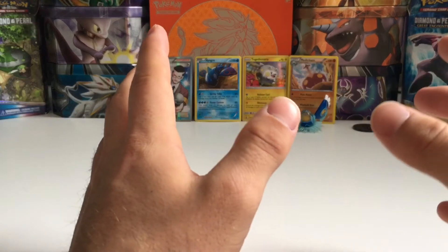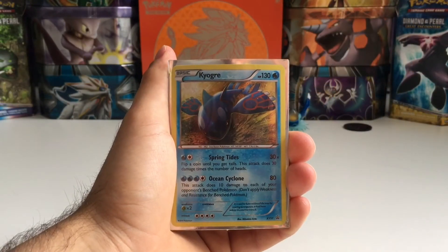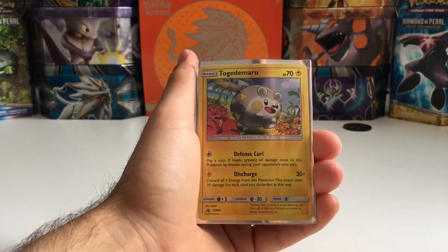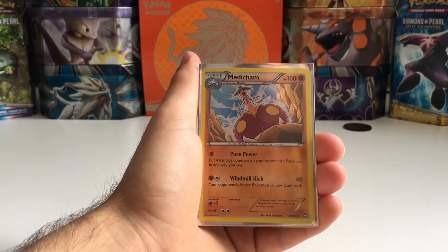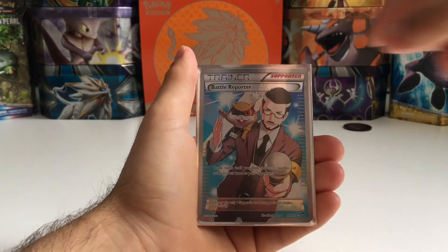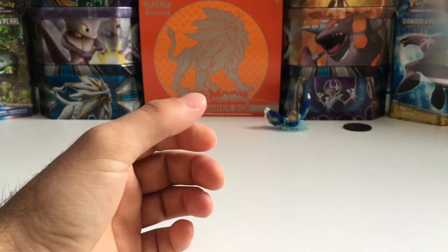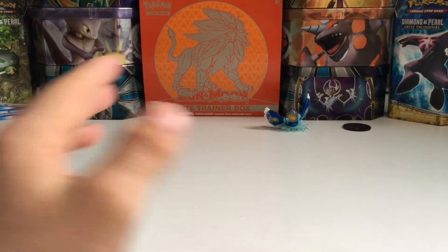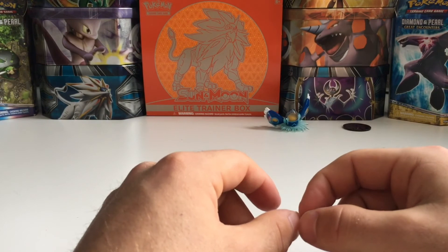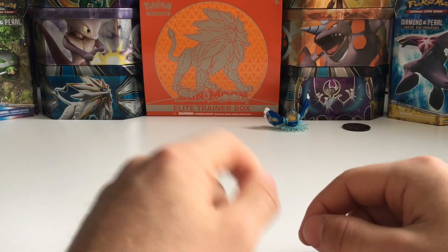I will be back with a summary once I get the cards sleeved up. So to summarize this opening: we got the Kyogre and the Togedemaru obviously, we got the Medicham Holo, and finally the really lucky pull — Battle Reporter Full Art Trainer. So I'm really pleased with those pulls, especially that Battle Reporter. And as always, don't forget to claim the free code card at the end of the video. I'll see you in the next video.